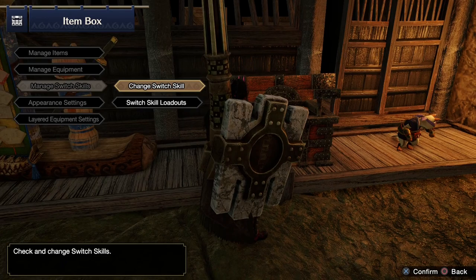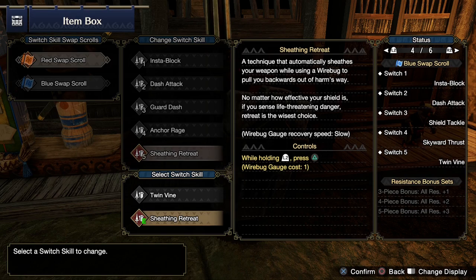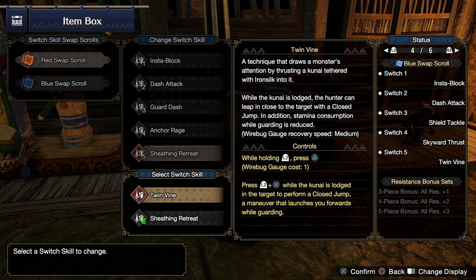So let me get started with some basic information about this Silkbind. The Sheathing Retreat can be equipped in the Switch Skill slot for the input of left trigger plus the top face button. Now there is only one other Switch Skill that you can choose in this slot, Twinvine. For most of the other skills I feature in this mini-series, there would usually be a bit of competition for this slot that could make the skill hard to justify equipping. However, in this case, I have to say that the skill we are giving up probably won't make you lose too much sleep.